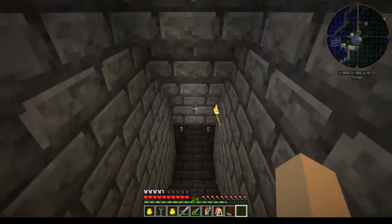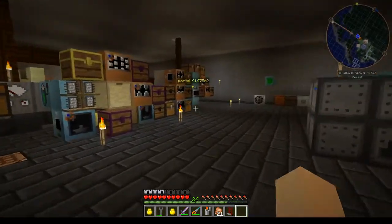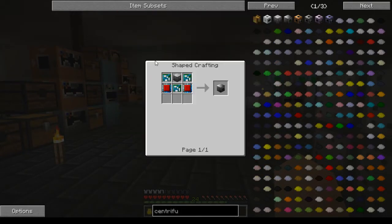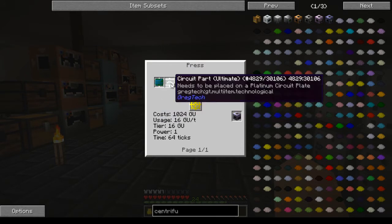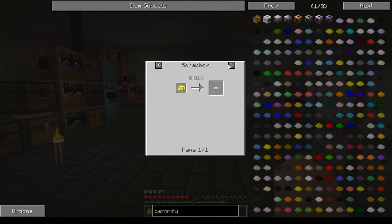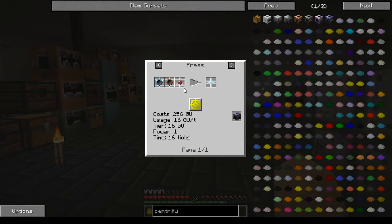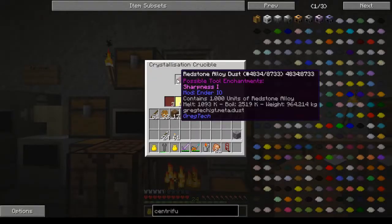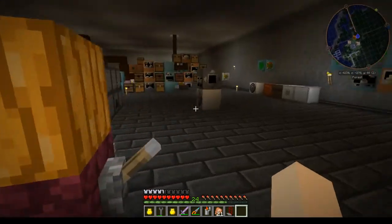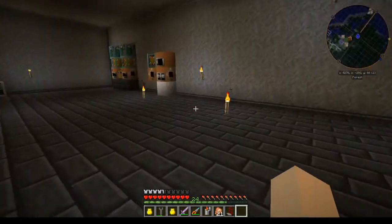It is a 3x3x3 by two, so it's only two high, not three high. In making this thing, you need these crystal processors and tier 6 circuits. Tier 6 circuits are the only ones that have to have these ultimate parts, and the ultimate parts have to have this crystalline redstone alloy plate. All the rest of them use the regular crystalline silicon plate, so I'm making up some of this stuff right now.